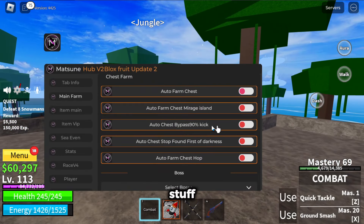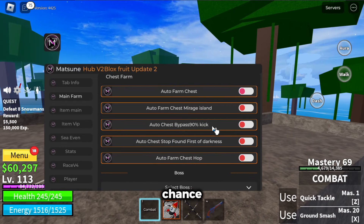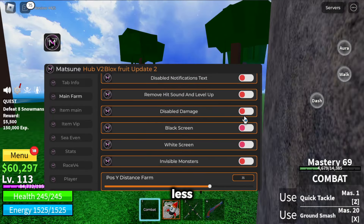There's also auto chest — this will teleport but you get a 90% chance of getting a kick, so it's not as good. You can auto farm hop too, and stop fouling to get the burst of darkness. Auto farm bosses — you know all this stuff. White screen and black screen, plus lag.